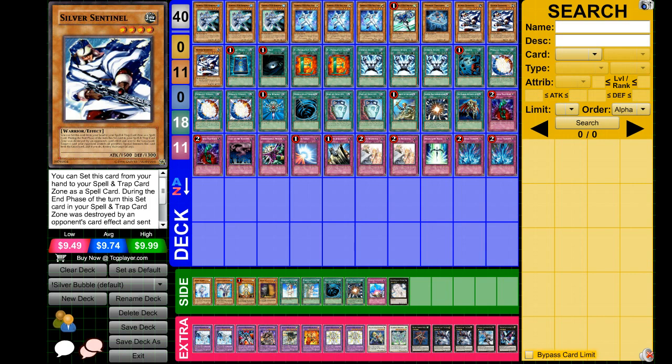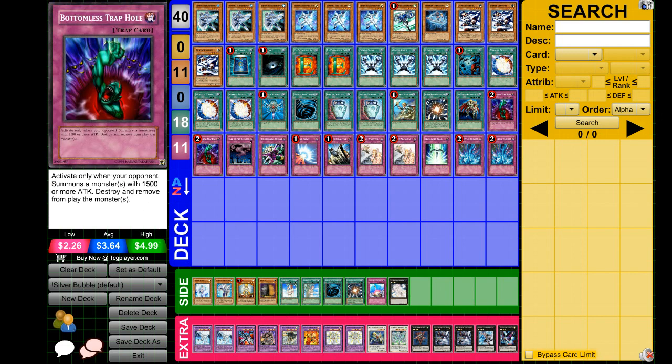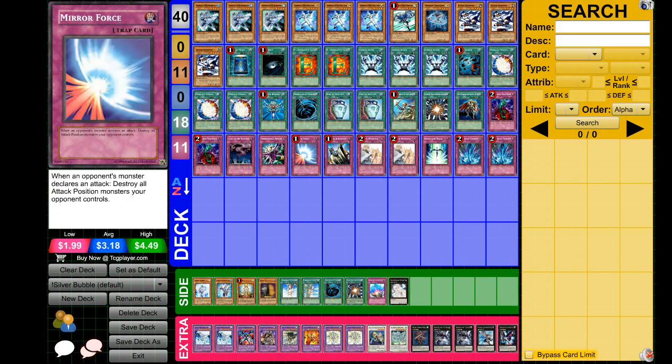I think he has his uses, but the problem is he just becomes dead sometimes when you draw too many. If you don't draw it fast enough, it's just gonna be a 1500 attacker. For me, it seems like it's too conditional. It could be one of those cards where you wait too long in the game and topdeck a Silver Sentinel, because in E-Heroes when you're topdecking out of a bad spot, you basically need Miracle Fusion, or something that protects you like Bottomless, Deep Prison, or Mirror Force.